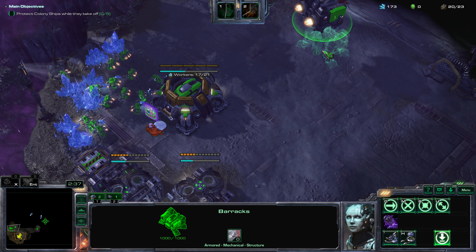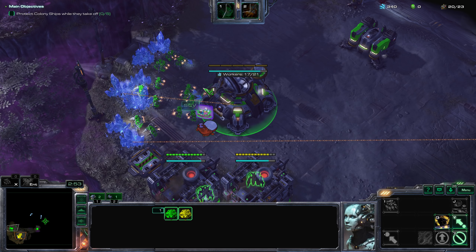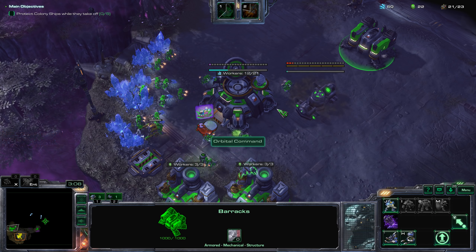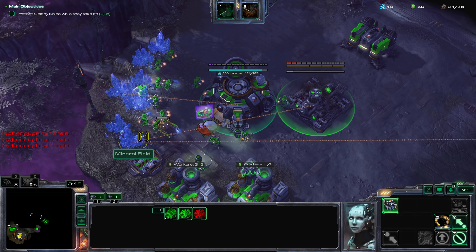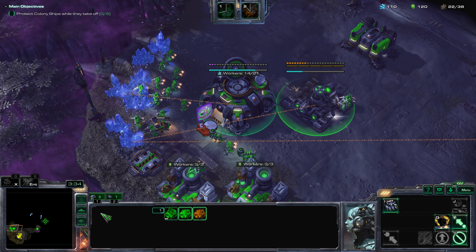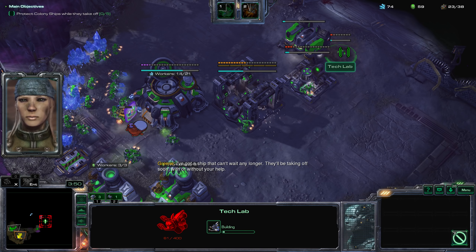I'll be going for a bunch of factories this game. I might also go for missile turrets because there will be banshees, but that's later on. I could go for another command center — why not? Rule number one as Raynor: always upgrade your command center into an orbital command as soon as possible. I actually want to clear out my expansion first so I can harvest some money. I'll go for the factory right away and start the tech lab.